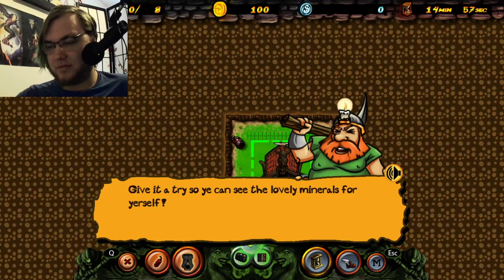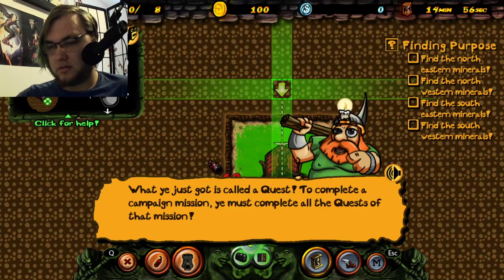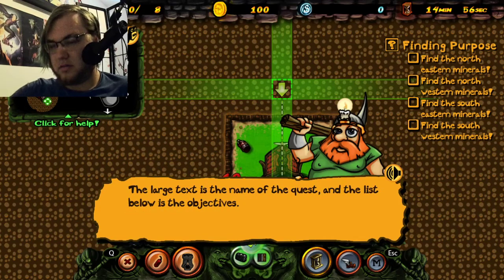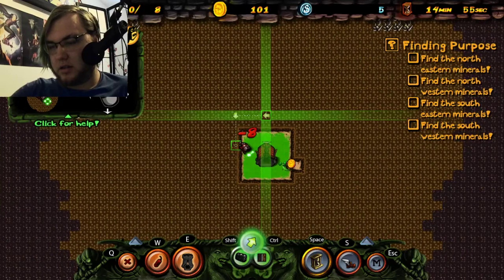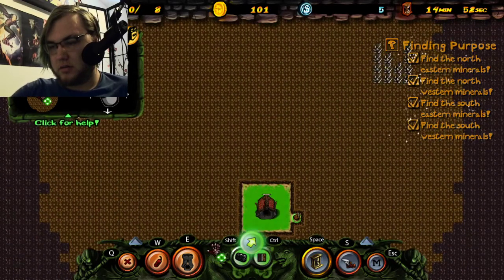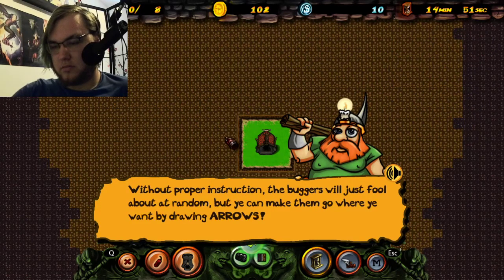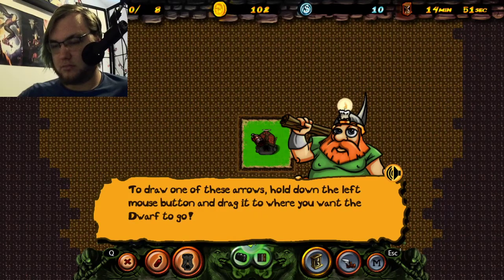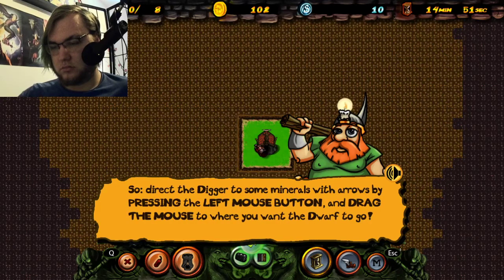You can zoom in or out. You can right-click to cancel. To draw an arrow, hold down the left mouse button and drag it away. These arrows direct dwarves where you want them to go. So direct the digger to some minerals.